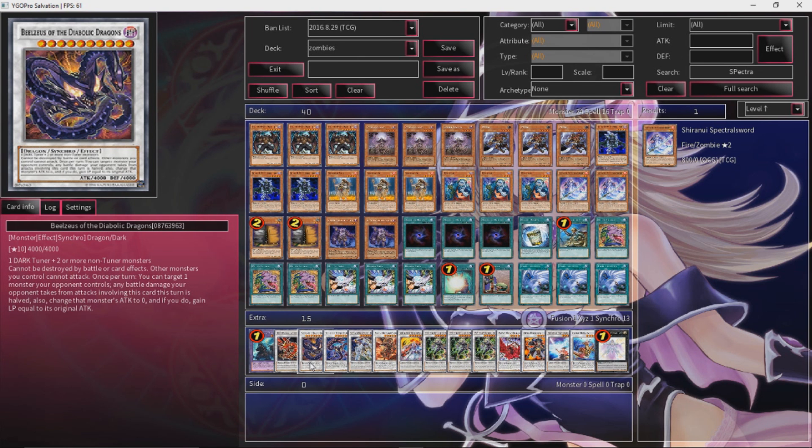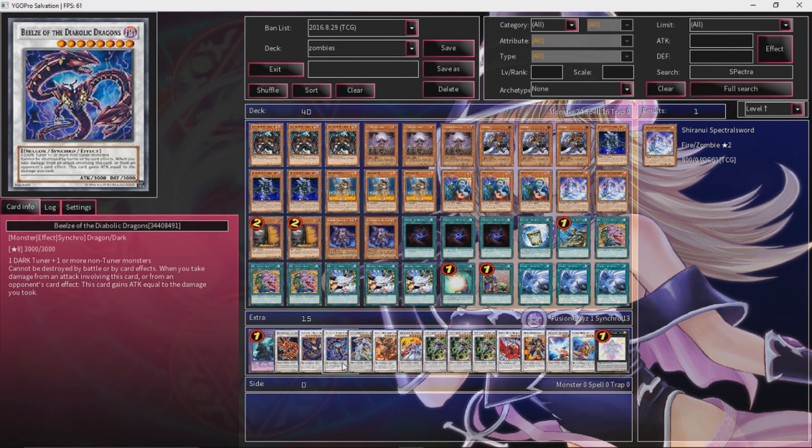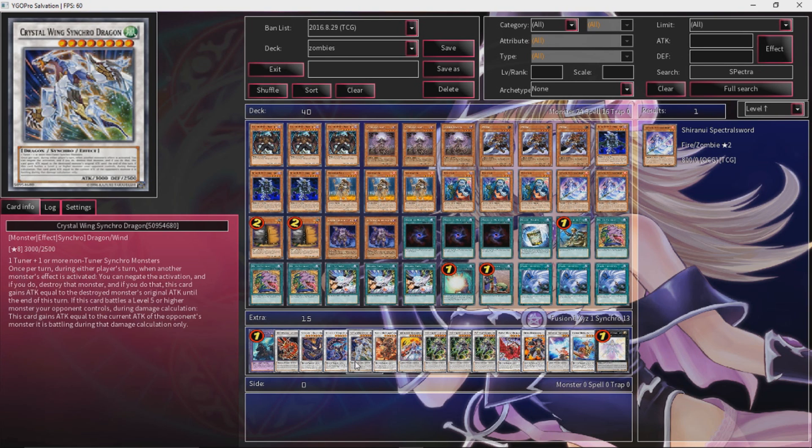Beelzeus is the Diablo Dragon — or as I like to call him, the Mega Evolution of Beelze. He targets a monster your opponent controls, reduces its attack to zero, and you gain life equal to that monster's original attack. This card can only attack while on the field, and if you use its effect, you inflict half damage. And then Beelze — he just can't be destroyed by card effects. But if you take effect damage or battle damage involving this card, it gains attack equal to that damage. It negates any monster effect, and if it attacks a level 5 or higher monster your opponent controls, it gains attack equal to that monster's attack. Pretty strong — runs over practically anything.